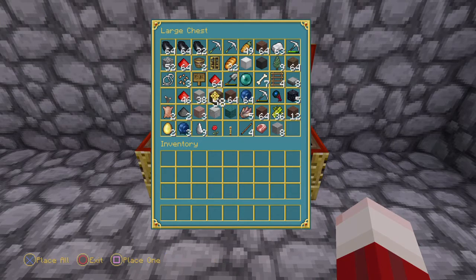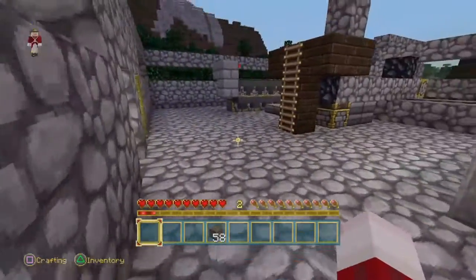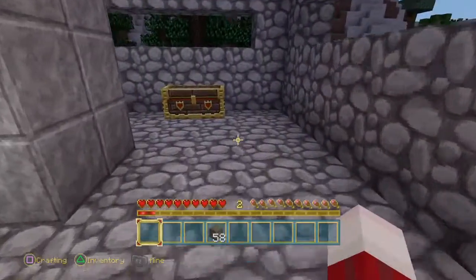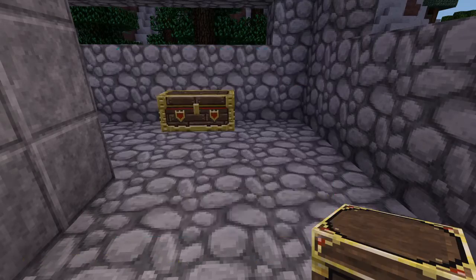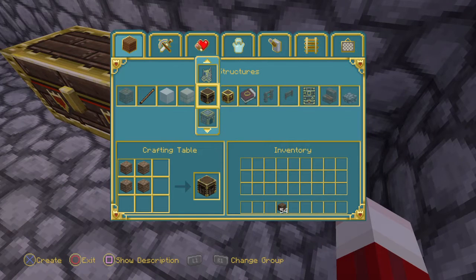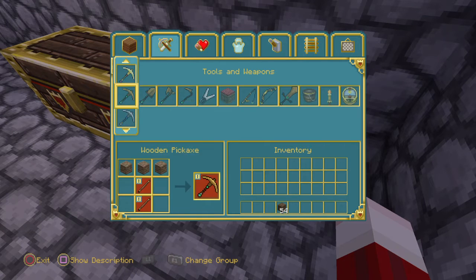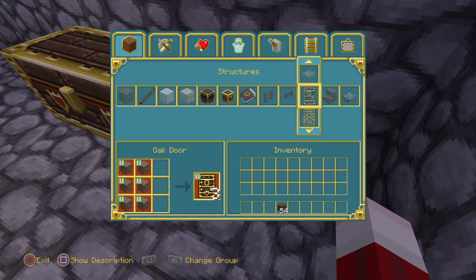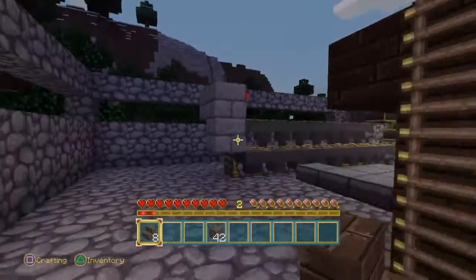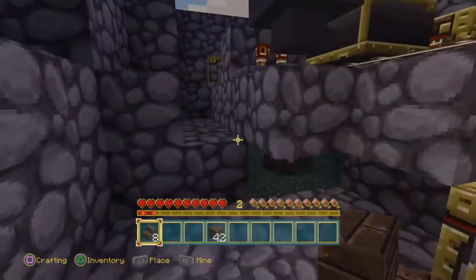All right, I need a new crafting bench — what happened to the crafting bench? I must have just never placed it down. What was I going to build? Staircase, that was it. All right, there we go — eight stair pieces.